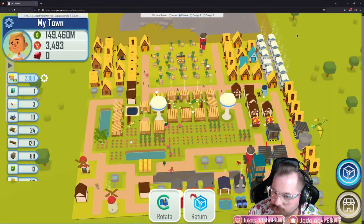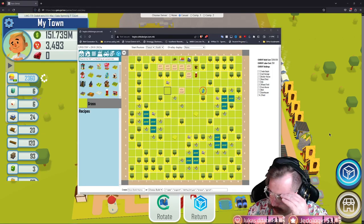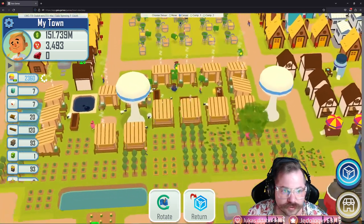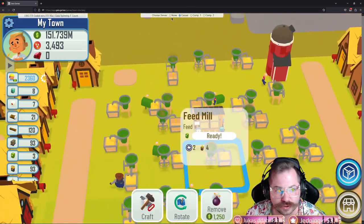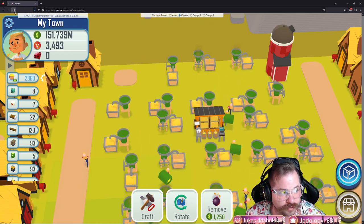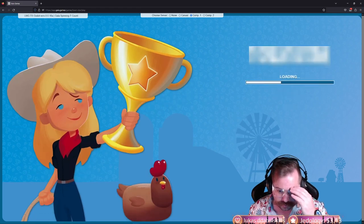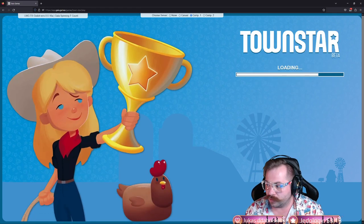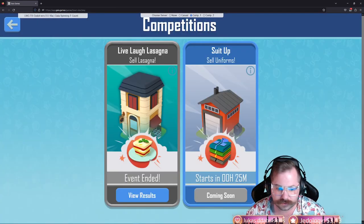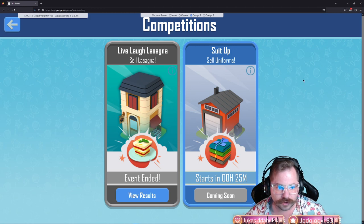Make sure the script is toggled on, and when you come to the Town Star window you'll see the little red Tampermonkey logo up top. The menu at the top lets you choose your server: None, Casual, Comp One, or Comp Two. I have it on Casual right now, so if I refresh the page the script brings me into the casual server.